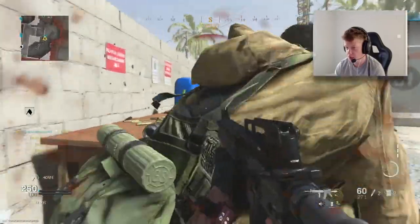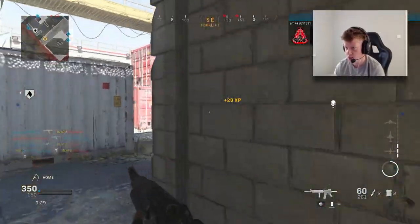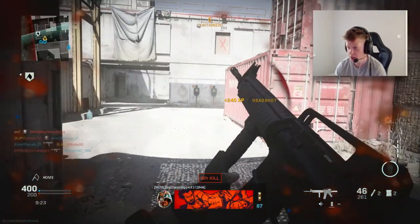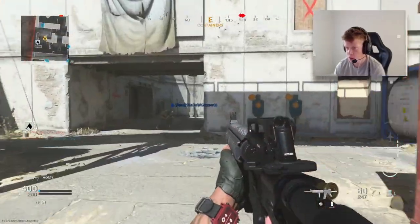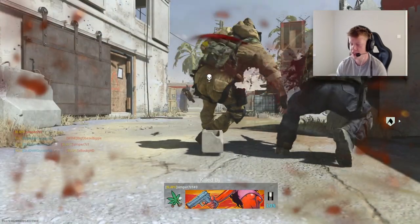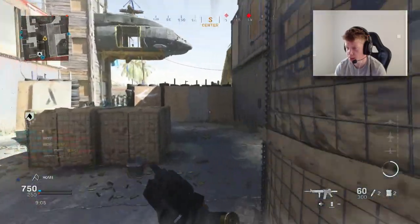Nice little double kill to start things off, teammates going to pick that guy up. Looks like I've got a few people in junkyard — they're going to try and push middle for the flag. Nice shots by that guy though, nearly managed to pick me up. They're all spawning back here on the head glitch. I'm unsure if I want to challenge this — they're still back here. Oh my days, I should not have jumped the corner like that.